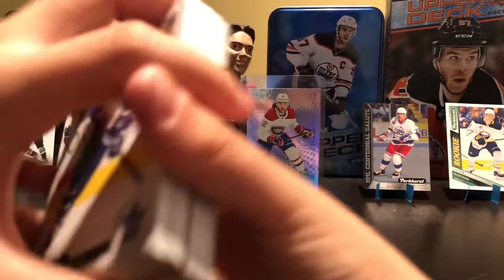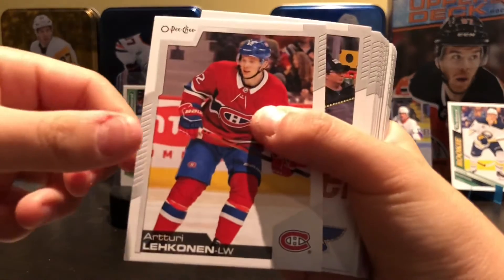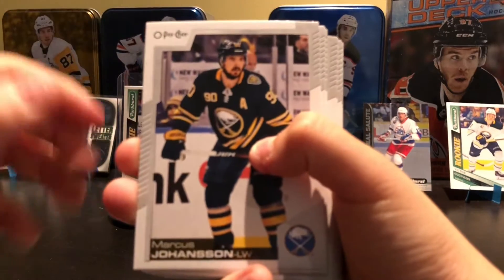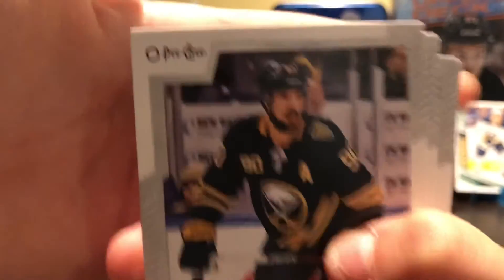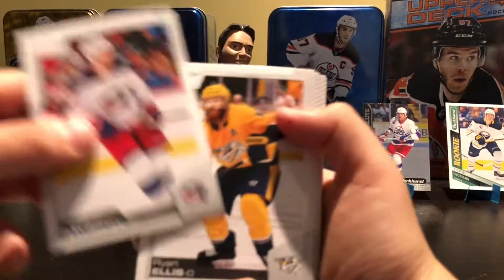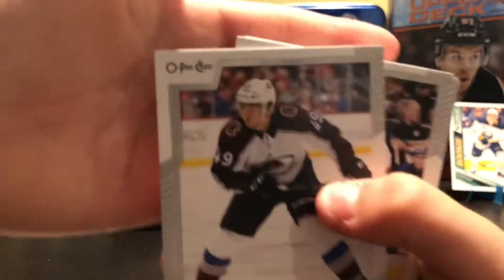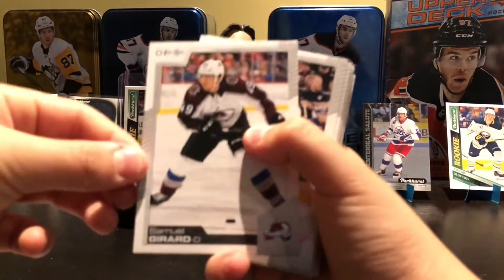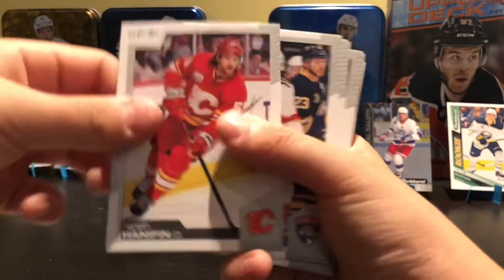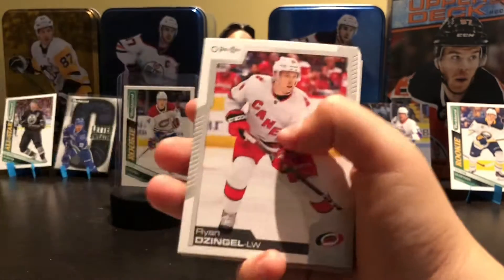I will be reading base since it's OPG, because I like reading base. So: Andreas Janssen, Artur Leckinen, Zach Sanford, Marcus Johansson, Vladislav Gavrikov, Ryan Ellis, Samuel Gerrard, Patrick Namath, Paul Stastny, Noah Hannafin, Barkov, Dante Favreau, Dennis Gurionov, Carl Hagelin, Ryan Dezingle.